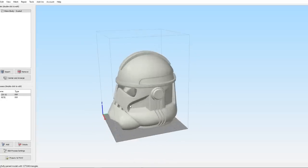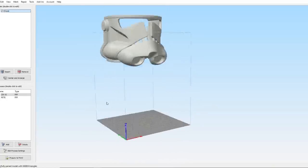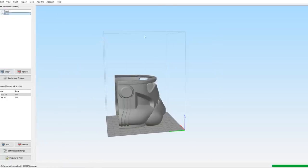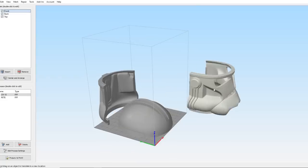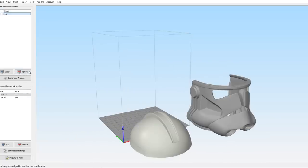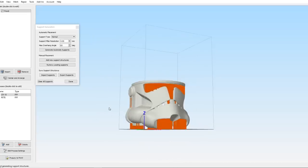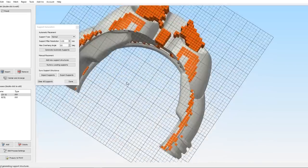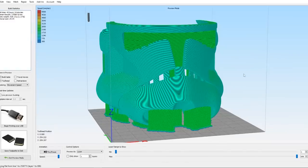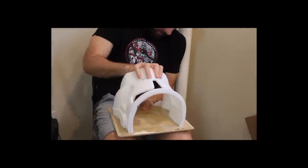The first step in the whole process is to 3D print the helmet itself. The model we're going to be using is my generic Phase 2 clone trooper helmet — both the files and the prints are available at galacticarmory.net. While the helmet could be printed in one piece on my CR-10S printer, I like to cut it up into three major pieces and print them all individually. The face part alone is going to take over 40 hours to print.